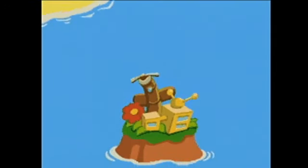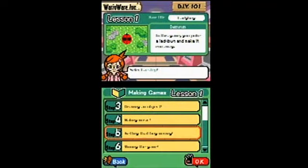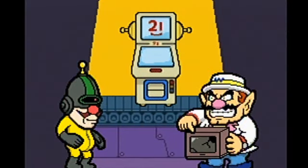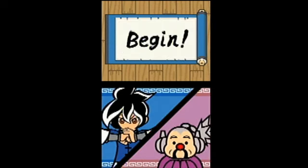School's in session. Wario's journey to Miyamoto-dom starts with three lengthy multi-part lessons. Between the glib patter, you'll learn the ropes of the Super Makermatic 21, the game design station in Wario's World. Music, graphics, and assembly instructions are what make the games come to life.